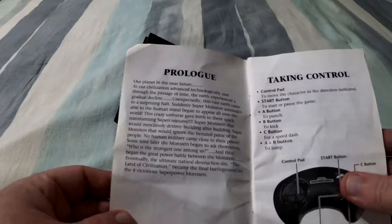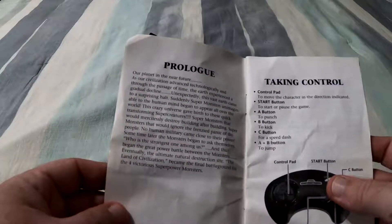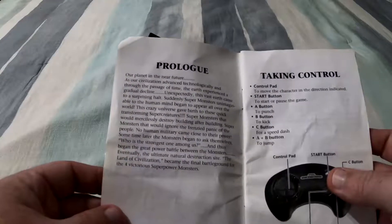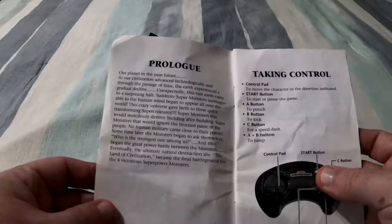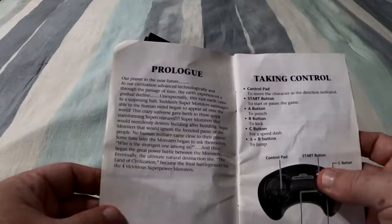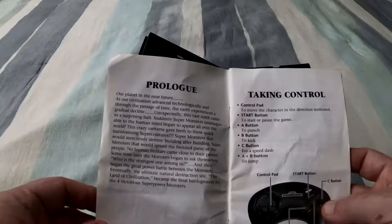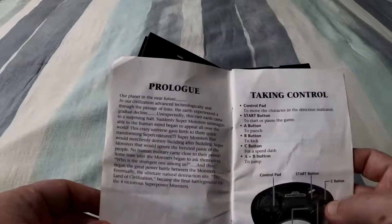Condition aside, the manual has a completely unnecessary half-page prologue explaining the background of the game. This screams 'let's keep an intern busy for half an hour.' Normally I like having extra context in the manual for these games, but I'm just going to read this real quick.